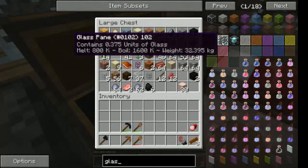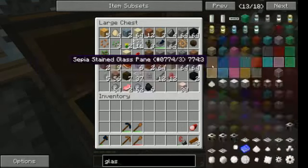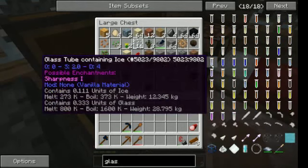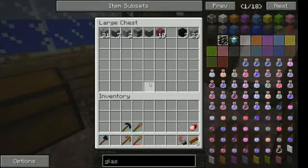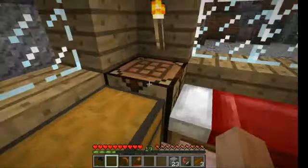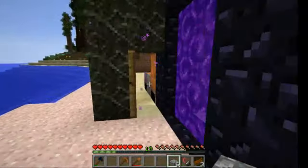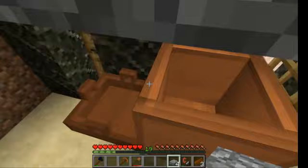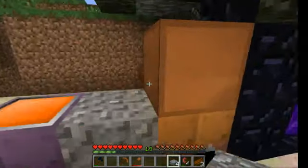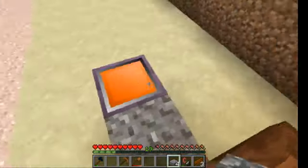I don't think you have glass slabs. Maybe with Force Microblocks it might be the case, but for the moment since I don't have automation yet, we'll just use a regular slab. I'll do it this way so we won't touch both of these. Based on my previous videos this always works.